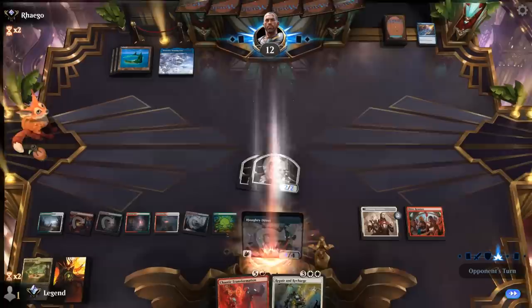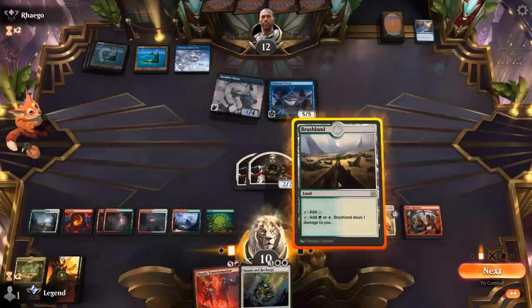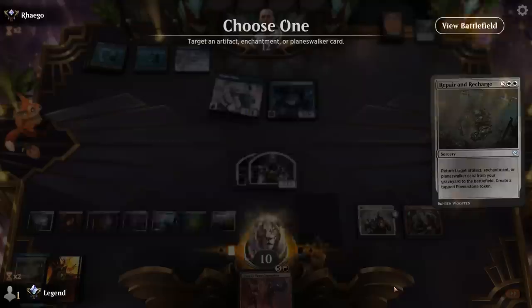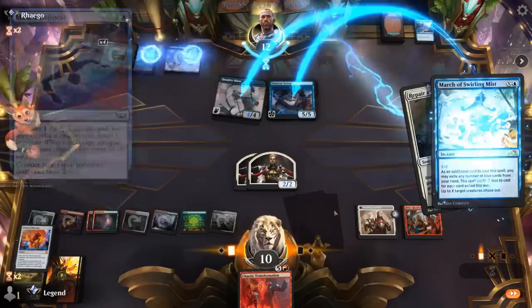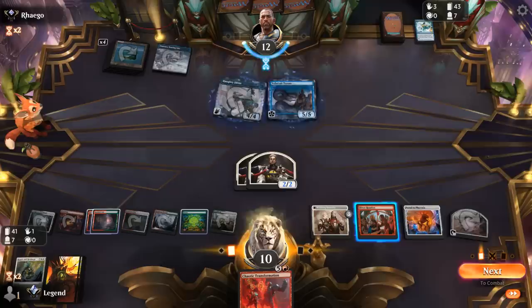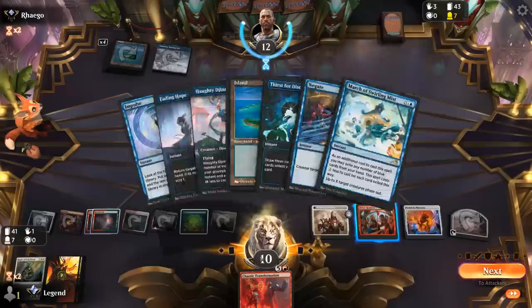Take four. We're also dealing damage, so we're not too far behind in the race. Tolarian Terror with two mana left — go for Repair and Recharge, get back Portal, and hope for the best. The opponent could potentially sacrifice a creature to Make Disappear and counter it still. That could have been a reason to Transformation first, then go for Repair later. But Portal resolves. Opponent just has a March to save their creatures, so I don't think we can afford to attack — need to leave blockers back for Tolarian Terror. We can bring back Haughty Djinn from the opponent's graveyard with our Portal to Phyrexia, so we have a long-term plan.